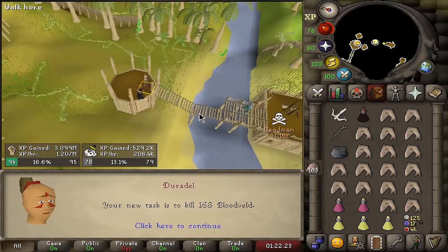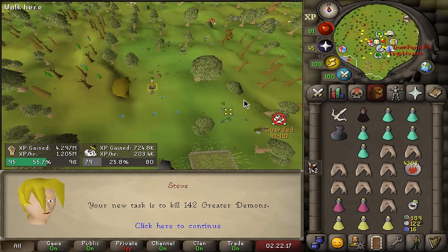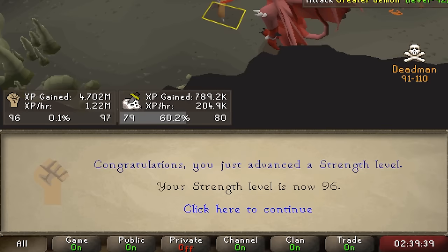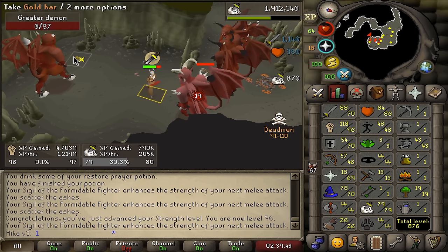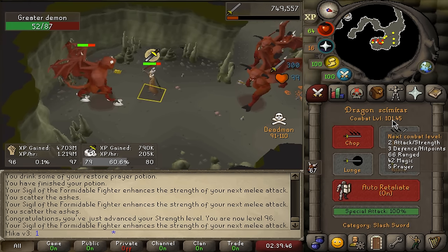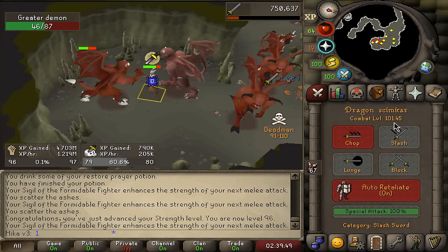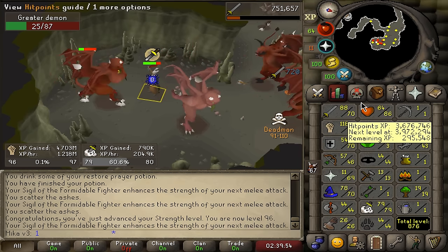Bloodvelds — yes, that is as good as it gets. Greater Demons is actually pretty solid, let's get it done. There's level 96 strength and the decision has been made — we're not going to go for 99 strength, which is what I would always usually do. But we are instead going to focus on getting to 111 combat so we can go up a bracket. For that, we're going to train attack and defense — well, mainly attack.